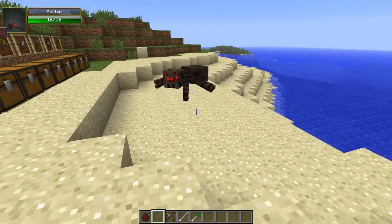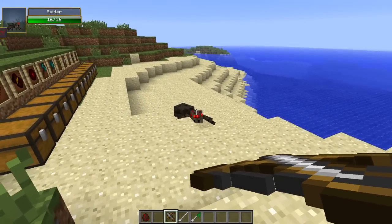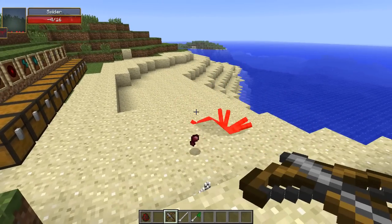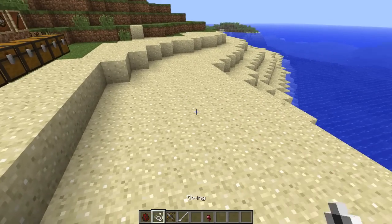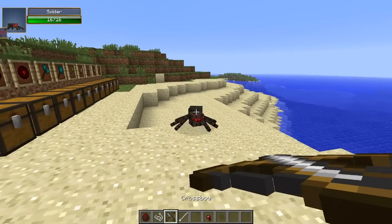Now if we use a little test dummy here — I have damage indicators on so we can see exactly how much damage it does. It does 10 damage when we fire it, loading up like a bow. Now let's spawn another one and equip the poison bolt this time to see if that makes any difference to our shot.